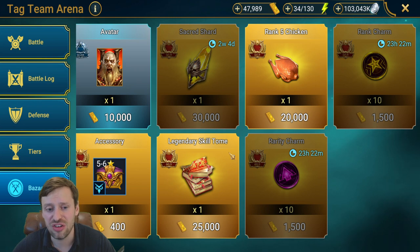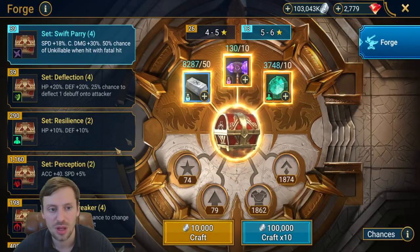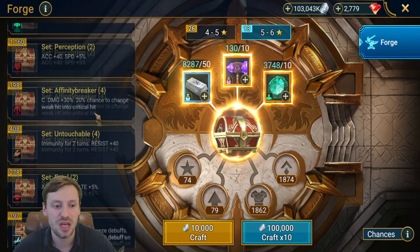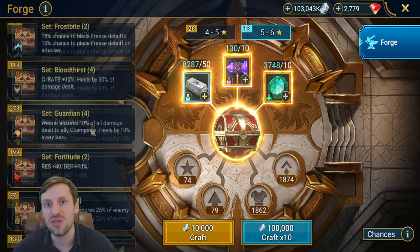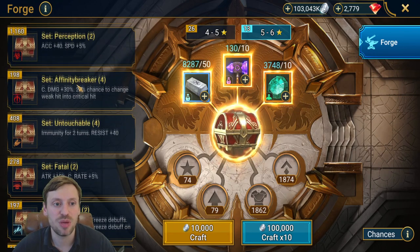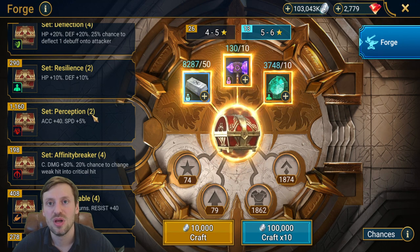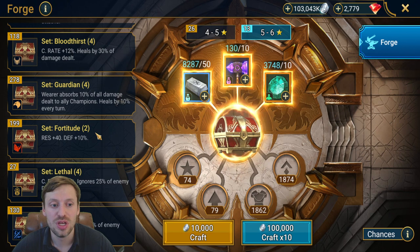You get a Sacred Legendary Tome and two charms. Some people overlook these charms, but they're so good for your account. Let's hop into the forge quickly and talk about why these two are so useful. The main sets I like to use — personally I think Lethal, Fortitude, and Perception are the three best sets for arena. Perception is great for defense-down champions and CC champions throwing out debuffs or blocking skills. Fortitude is brilliant for high-resistance teams, and Lethal is a better version of Savage.